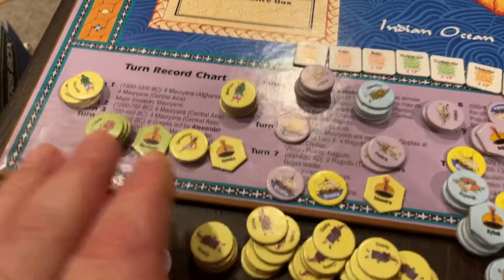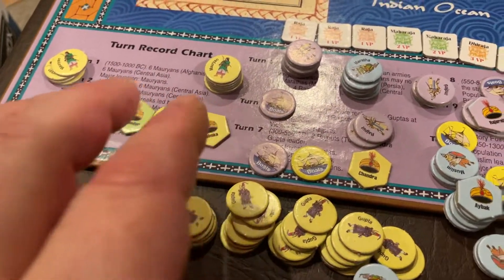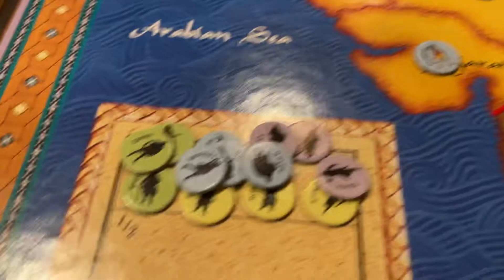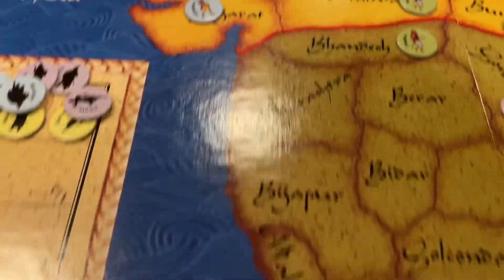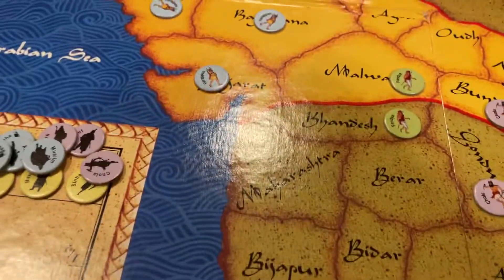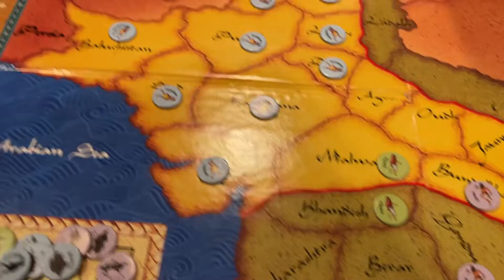Down here the reinforcements are coming on. Each turn tells you what units come on and where. This is the production or population increase track. All the nations, except for the Europeans, can grow population based on the territories they control. The Europeans don't gain population that way — they're in an exploitative role and they're not naturally increasing population here.